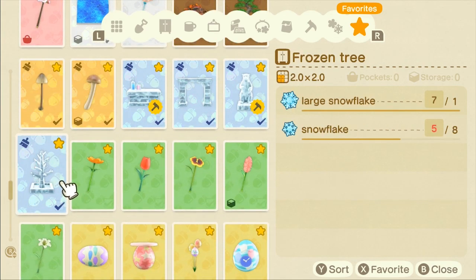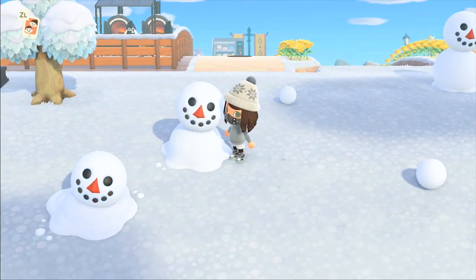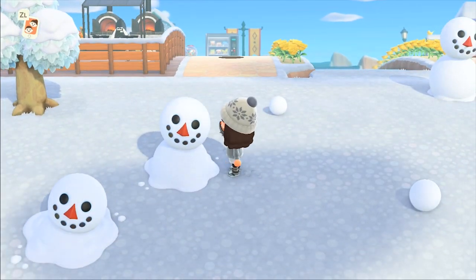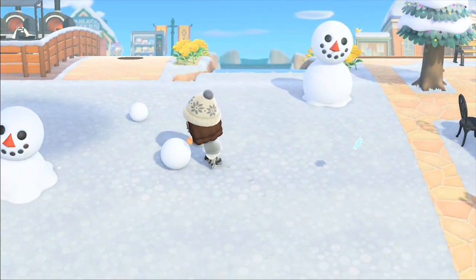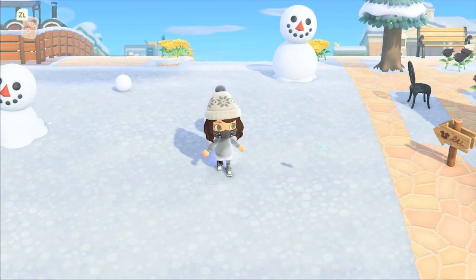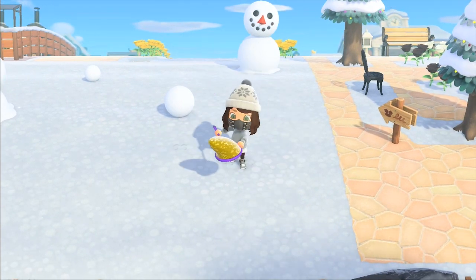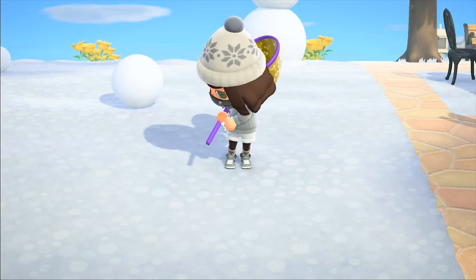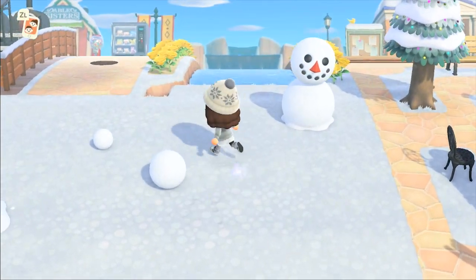To get the large snowflakes, you actually get them from getting the perfect snowmen as well. If you talk to them once a day — melted or not, it takes them three days to melt — they'll give you a giant snowflake. These snowmen have to be perfect snowmen to get these large snowflakes. To get the small snowflakes, they are just flying around as you can see here, and you can catch them. But for the giant snowflakes, the only way I've found is from the perfect snowmen.